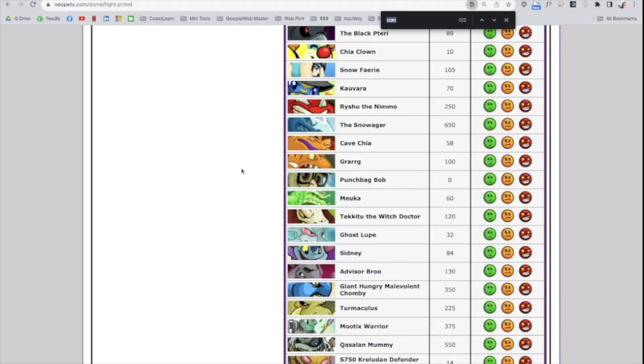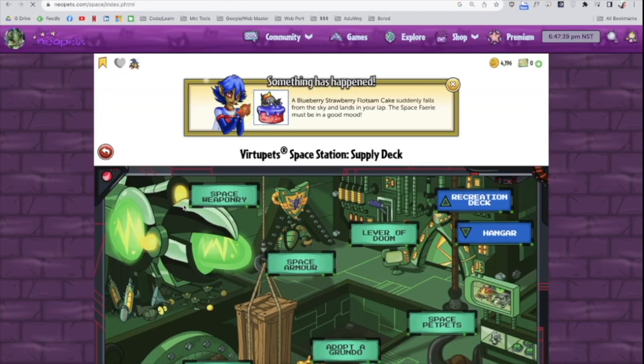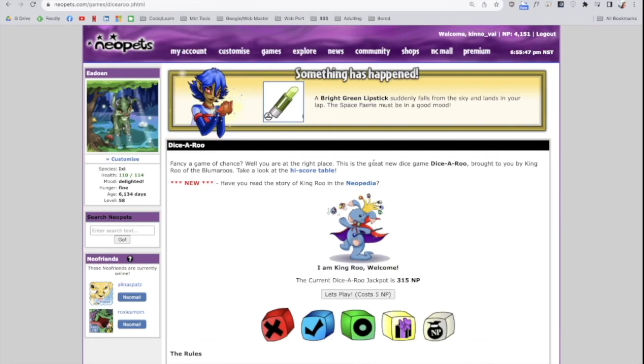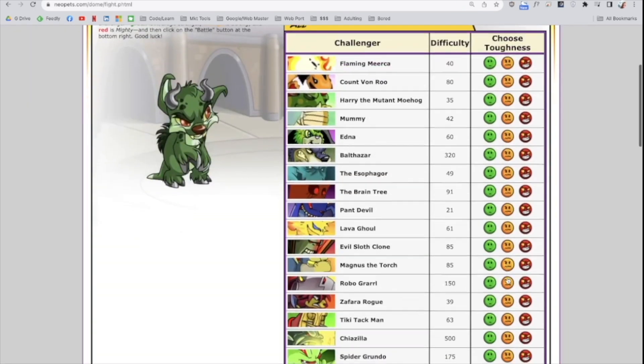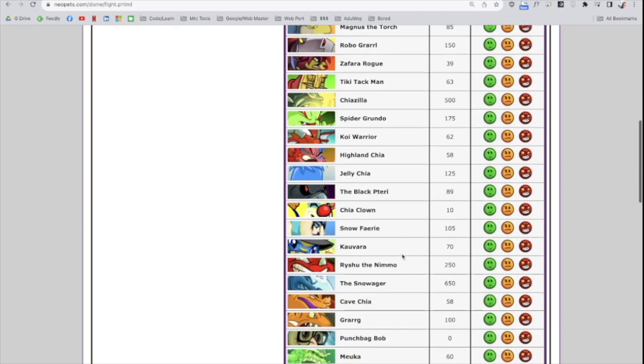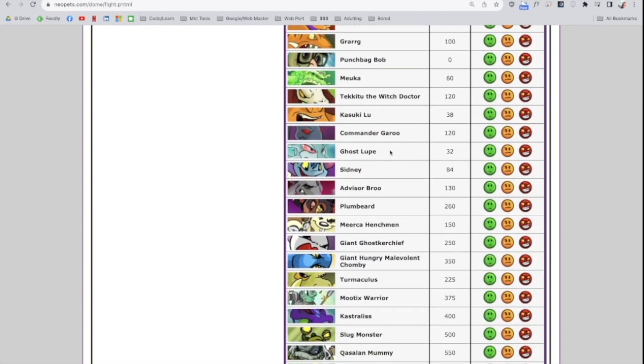This all started because I decided I wanted Commander Guru. He is someone you need to refresh for at the Virtupets Station. When you get bored, go play some Dice-A-Roo, then go back to refreshing. It is very easy to miss the event — I didn't even realize I got him, and boom, there he is hiding in my Battle Dome list.